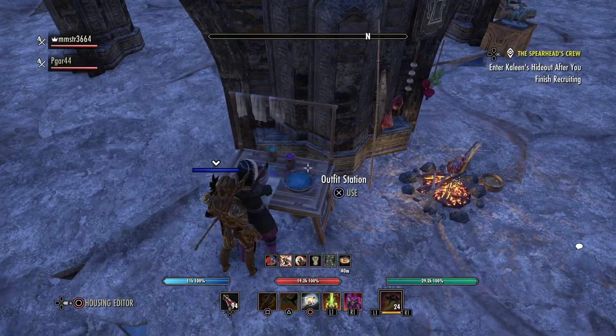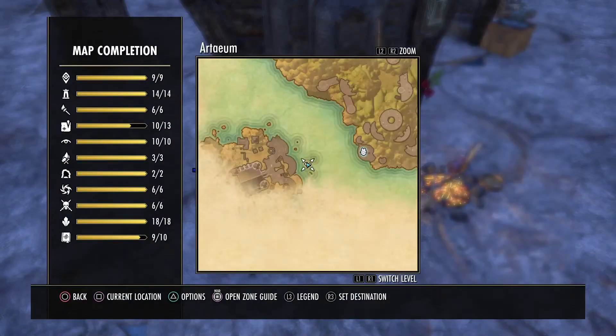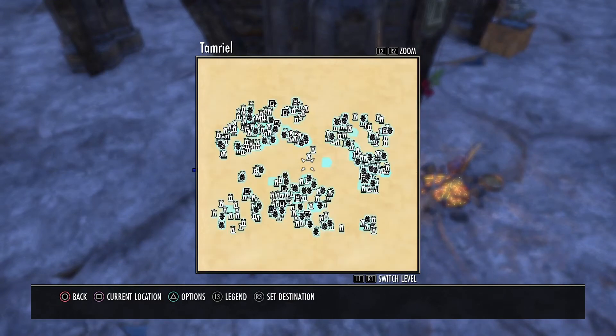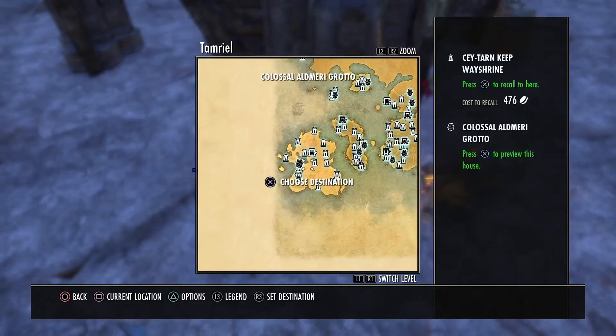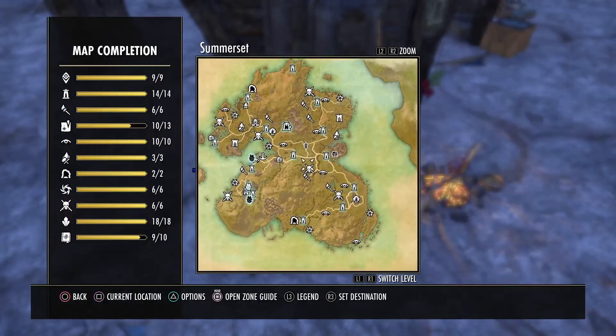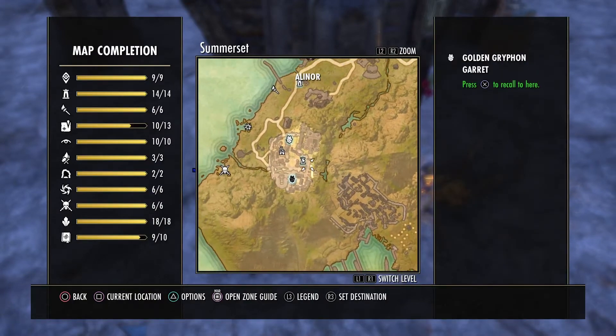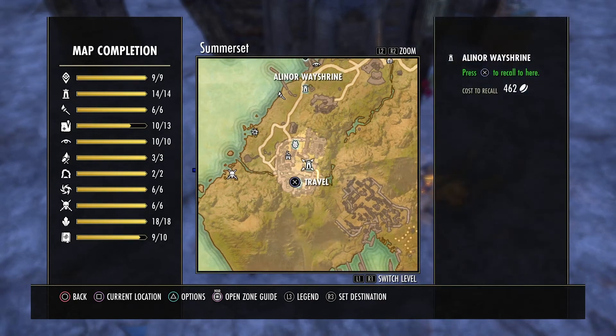I'm at my primary residence. All you need is an outfit station. Outfit stations are located in all the main cities — for example, let's zoom out and go into Summerset. If you've got a DLC, in main areas like Alinor there'll be a station in there.